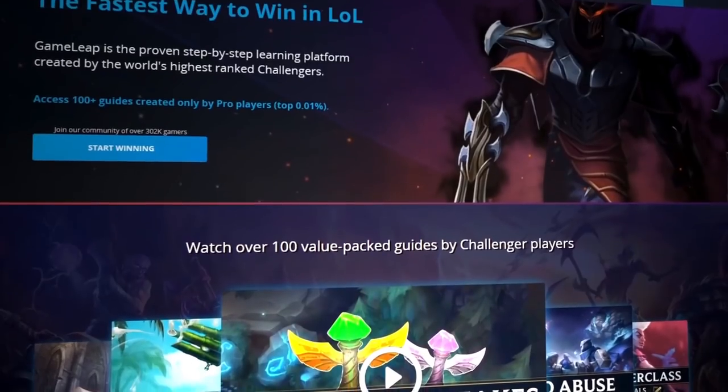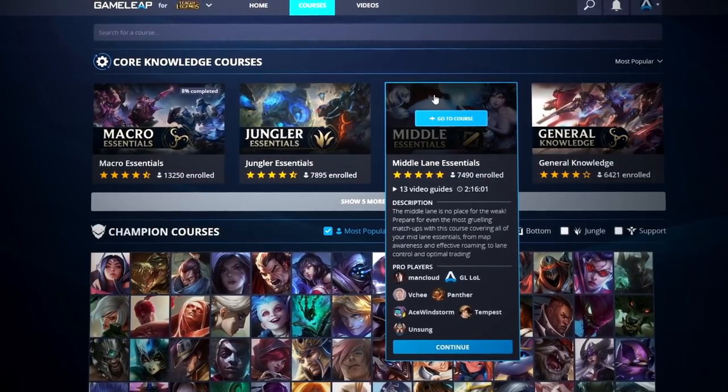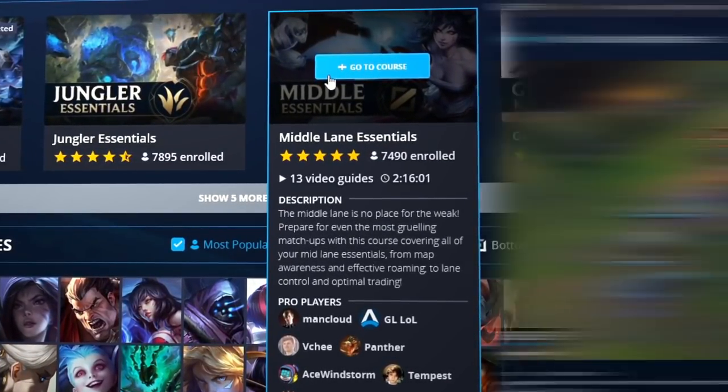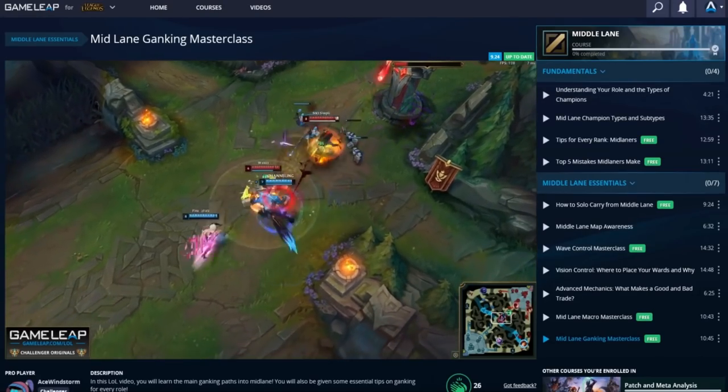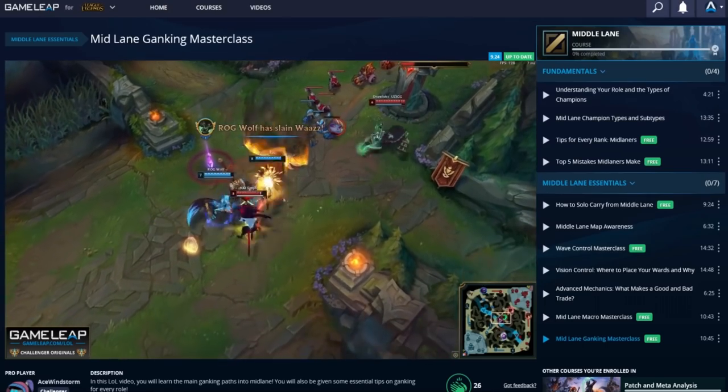The Game Leap website is the strongest learning resource of them all, which you guys have to check out. If you want to master a champion, master a role, master macro, whatever it is, we have it. Links as always in the description and comment section.